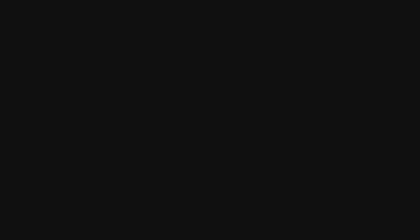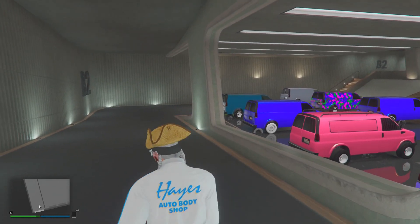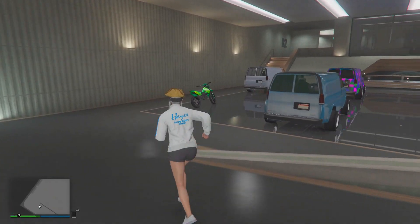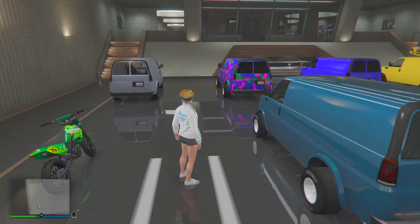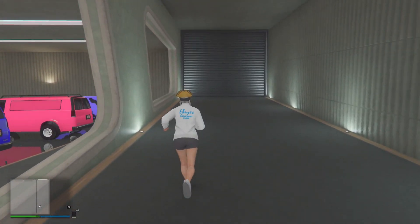Once you have all that, we have a few more steps. You want to go to your nightclub basement number two. In basement number two you want to have a bike — I'm using the Sanchez, but you can use any bike. Make sure you put a Sanchez in basement number two and make sure that basement is full, as you can see here.